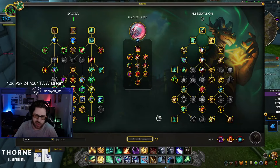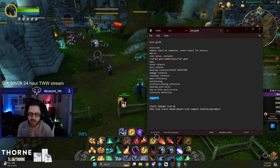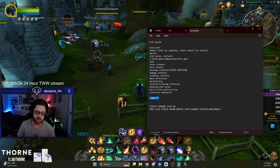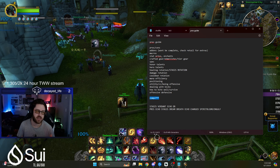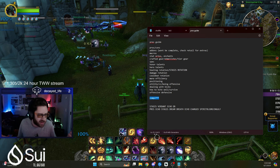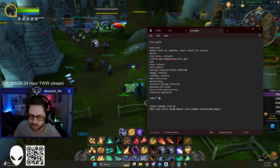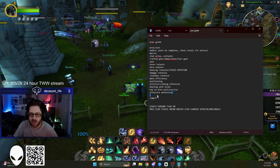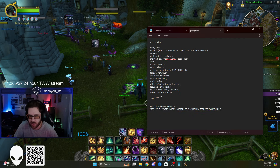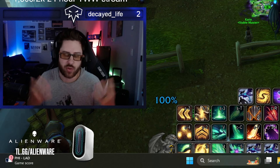If Evoker doesn't get nerfed, it's going to work with all the meta classes. I hope you guys learned something from this guide. There's a very good chance we'll do another guide after War Within releases if a lot of stuff has changed. If you're playing beta right now — everyone is probably going to buy the early release that Blizzard is selling for an extra $30 — hopefully you can kick some ass. Evoker is really fun, hope you guys enjoy!